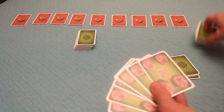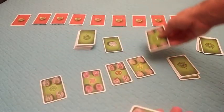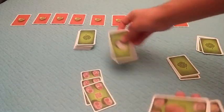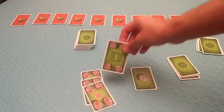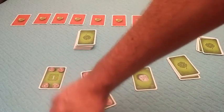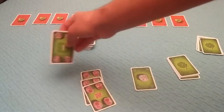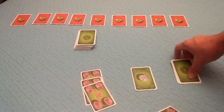You'll want to sort your hand by color. This player has a diverse hand — one end cap stone and one of the special one-point cards. That card is played in its own row and scores one point per card in the row: one card is one point, two cards is two points, three is three points, and so on.